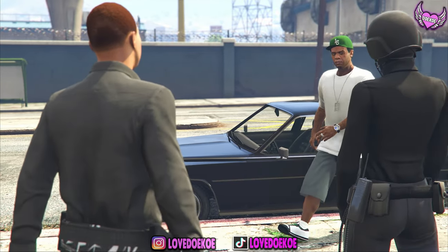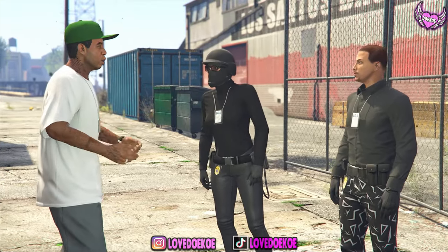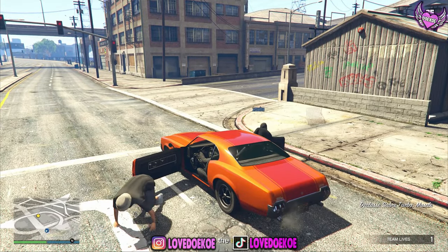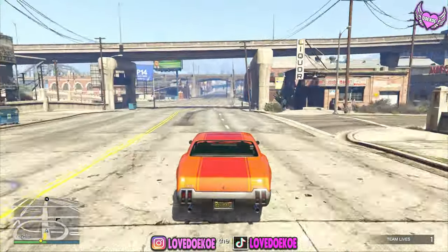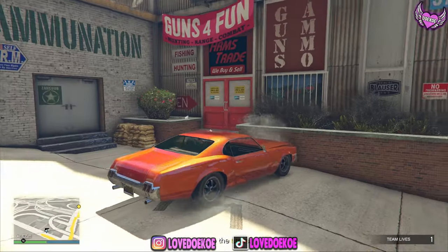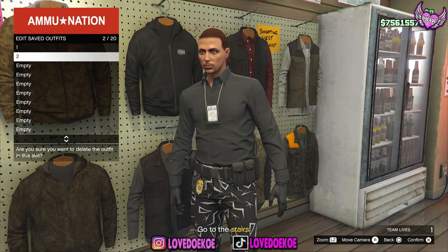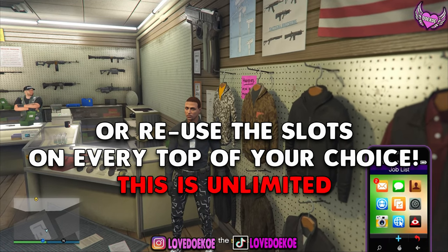Usually you can skip this intro by spamming the X or A button, but if you never did this glitch before, you gotta watch the full intro. Right in front of you there will be an ammo nation store, so you can get in a vehicle or you can run to it. You can now save this outfit in any slot of your choice, delete your component outfit slots, then quit the mission to your phone.